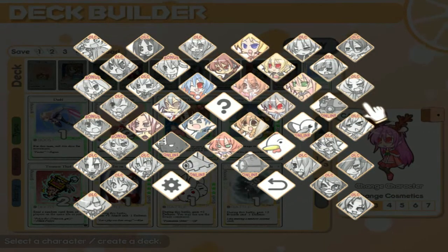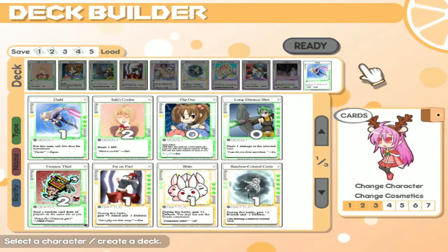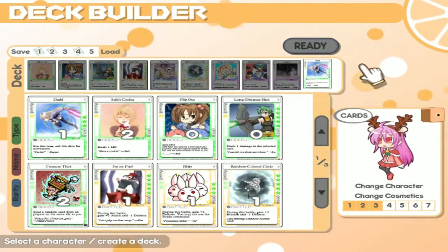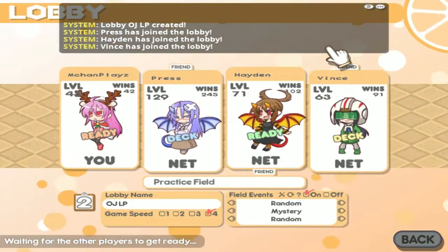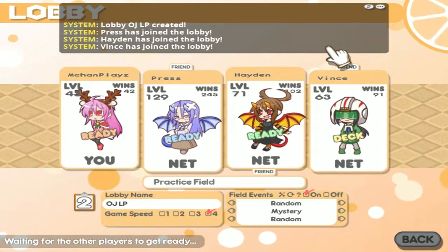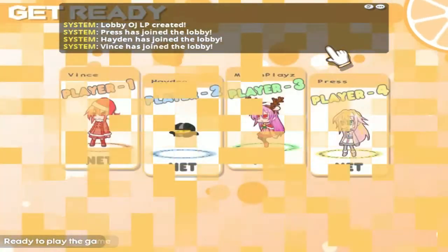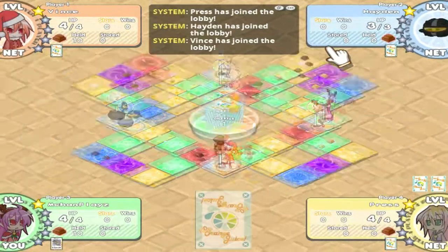A lot of characters you get from playing through the game story, buying DLC, or buying certain games that have a connection to 100% Orange Juice. Each character has their own different abilities, so we'll be playing basically all of them throughout this let's play. The game randomly generates a turn order — Vince is first, Hayden is second, I'm third, and Press is last.